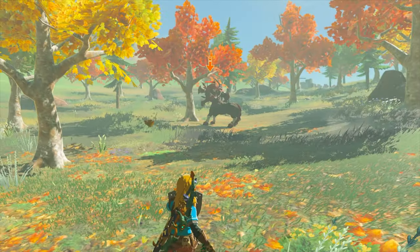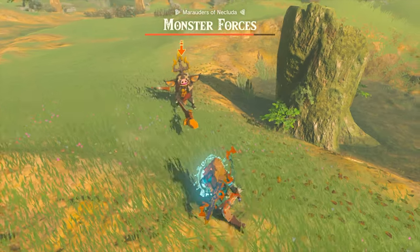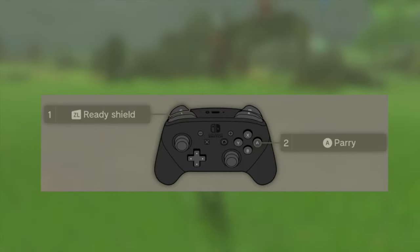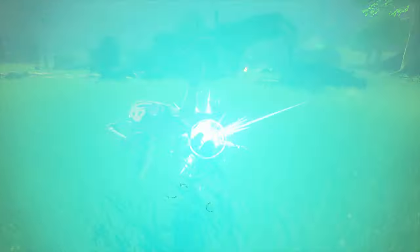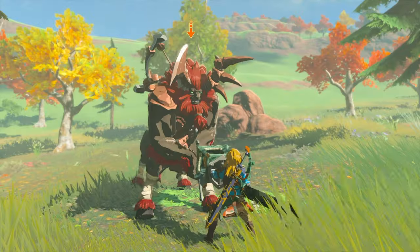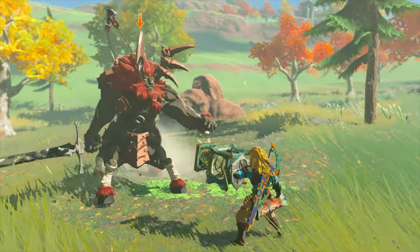Observing enemy patterns and attack telegraphs will help you anticipate the perfect moment to execute your dodge. Apart from Flurry Rush, mastering the art of parrying can turn the tide of battle in your favor — it is also one of the hardest to perfect as it requires precise timing. I myself had the hardest time mastering parrying over Flurry Rush. To do a parry, equip yourself with a shield. As the enemy's attack is about to connect, raise your shield by pressing A. When done correctly, time slows down, indicating you've successfully timed the block. Start by practicing on weaker enemies with predictable attack patterns and gradually move on to more challenging foes. Parrying is a high-risk, high-reward technique — building confidence in your timing will make you more aggressive and confident in combat.